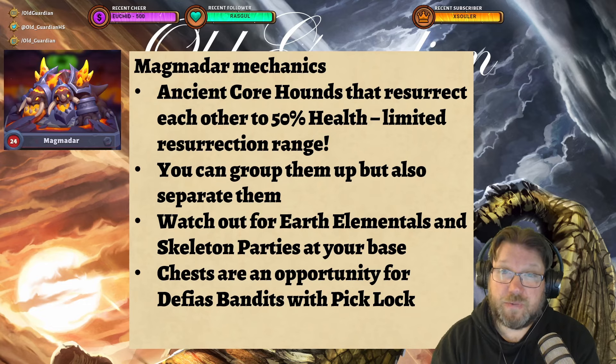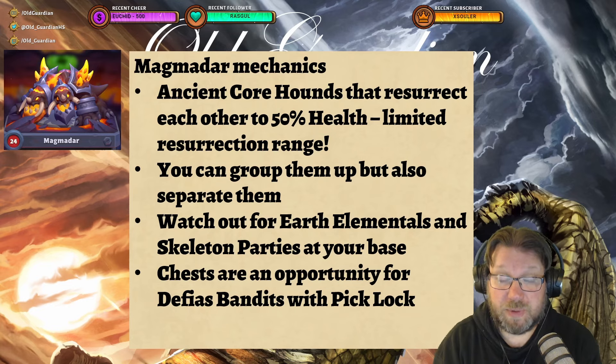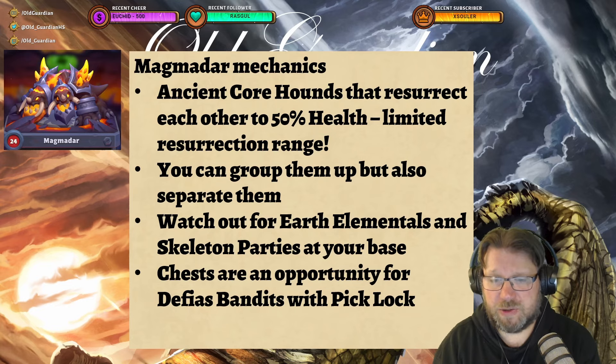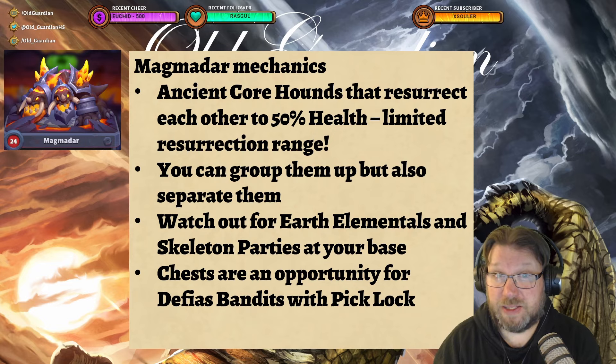You need to watch out for Earth Elementals and Skeleton Parties in this one, because those are unbound and will attack from the middle towards your base very often, so don't let them surprise you. Sometimes they appear somewhat directly at your base, sometimes a little bit further away, but they are coming. There are also two chests in the Magmadar map, and that presents an opportunity for Defias Bandits with Pick Lock, giving both players a bunch of gold. I've done Magmadar both with and without Defias Bandits — they're by no means mandatory, although quite nice.